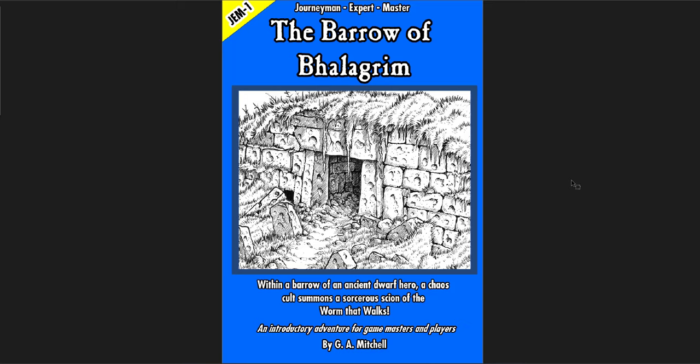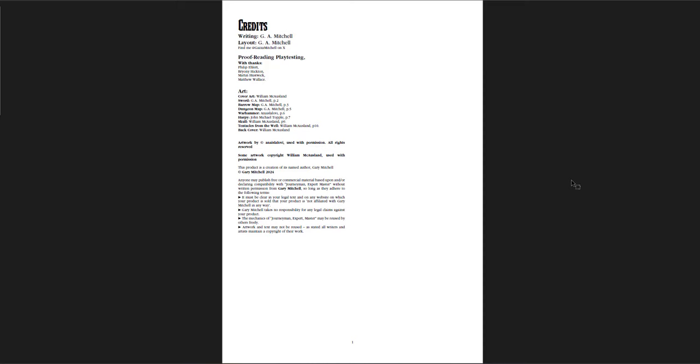The next one is the Barrow of Balagorim. This is for Dream and Expert Master — it's an introductory adventure for game masters and for players, essentially a starter set adventure. It's a Barrow of an ancient dwarf hero where a Chaos Cult summons a Sorceress Scion of the Worm That Walks. Fairly straightforward in terms of what we've seen before — old barrow, a cult trying to raise somebody, undead. But I really like the way it's laid out.